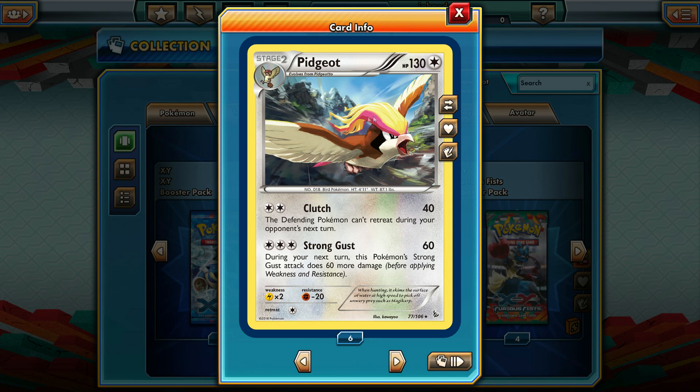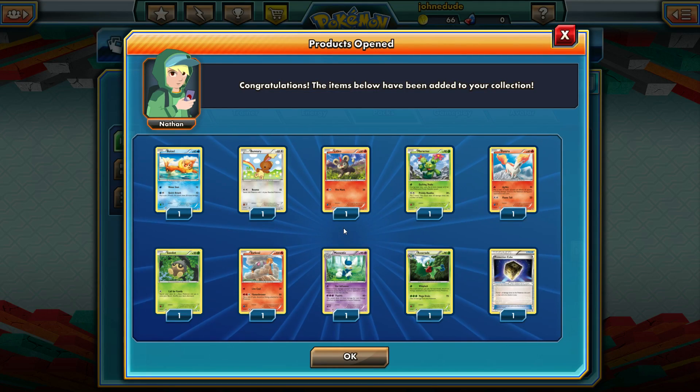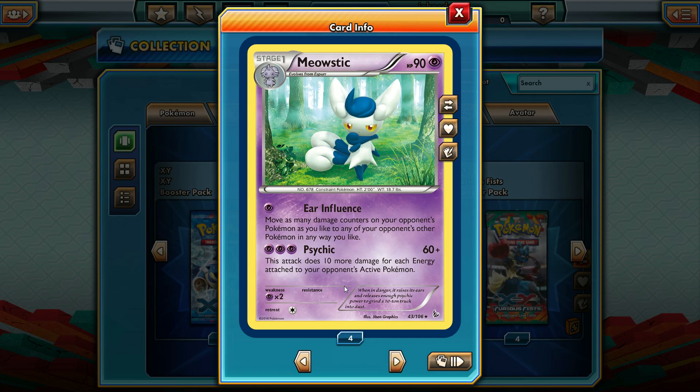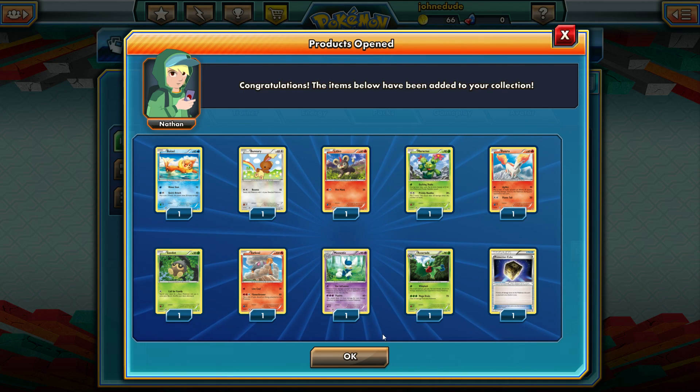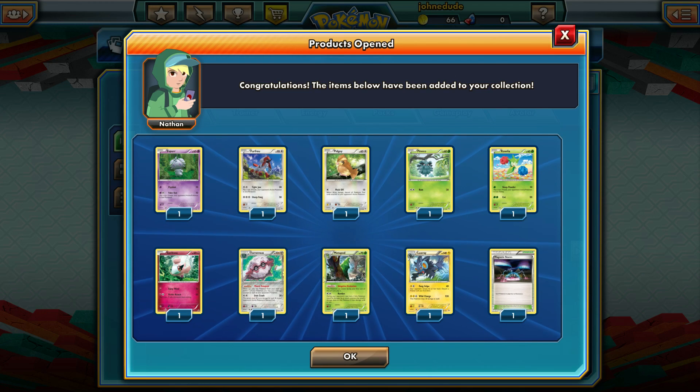I haven't mentioned it but the Pidgeot artwork looks so great here. I wonder if it's actually painted — it could be, but it could also be digital. It just looks really nice with the mountains in the background and the whooshing air lines. Pidgeot's always been an awesome Pokemon to pull in packs.